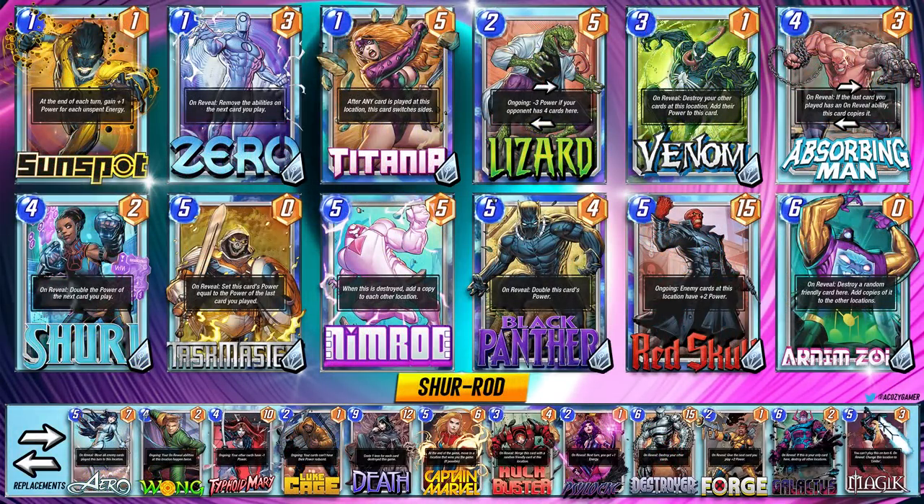What do you get when you combine one of the best cards in Marvel Snap with a new season pass card? A pretty crazy deck. This deck is all about Shuri and abusing the power she gives — either to Nimrod, Black Panther, or Red Skull. At that point you can Arnim Zola or Taskmaster the card. We've got Sunspot, Zero, and Titania — just the best one-costs in the game alongside Lizard for good priority. Venom is usually good in this deck anyway, but now with Nimrod he's even more value. All of these combine together off a meta Shuri deck, but now with Nimrod you have more options and even more win conditions.